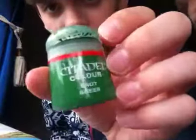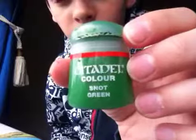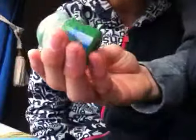If you want to paint and learn how to paint like I do, then you're going to need this tutorial. What you want to do is get Snot Green, and in the new colour range that's called Warpstone Glow. So that's what you'll probably need.